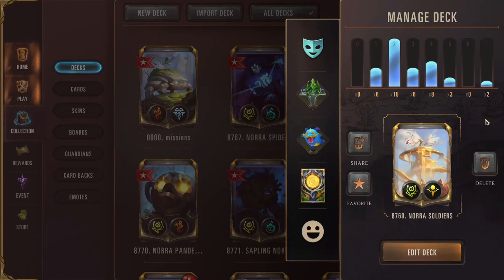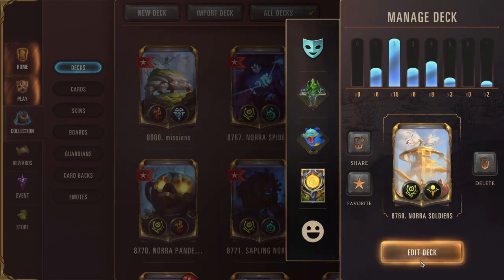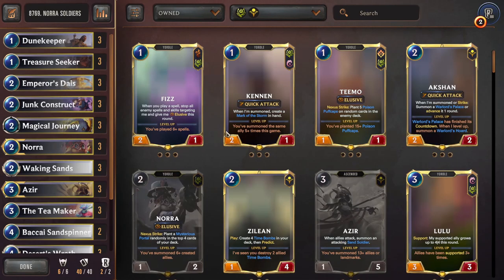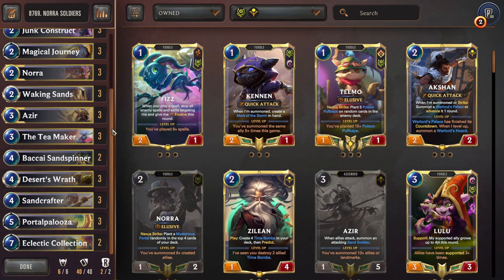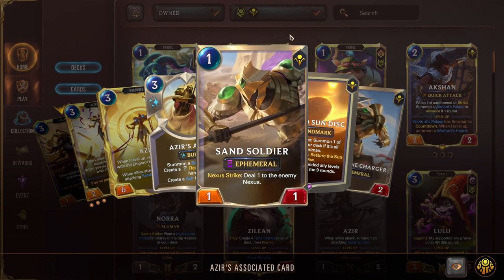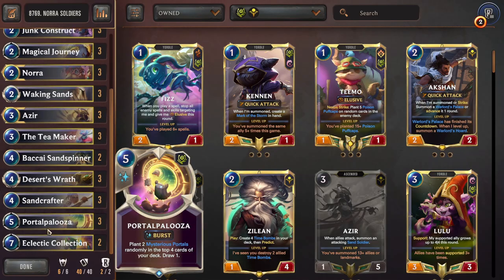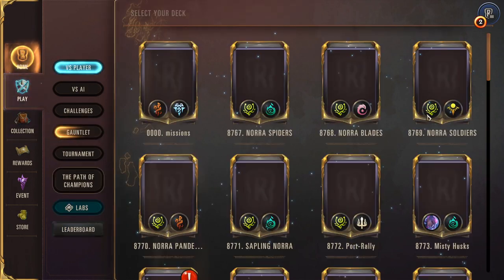Hello everyone! Today we are gonna take a look at Nora's soldiers. This is the deco, just in case I forget to put it in the description below. As you can see, it's all about the sand soldiers and they will make sure that Nora levels up and then we get the portal stuff going on. That's the idea. Let's see how good it is.